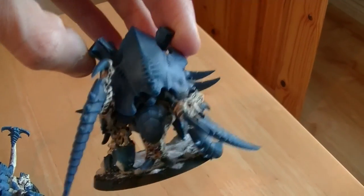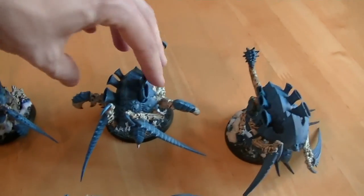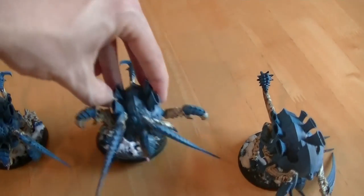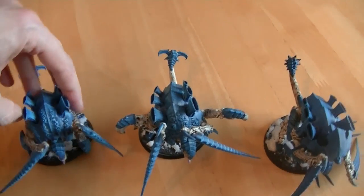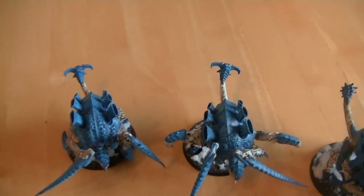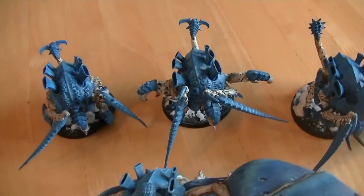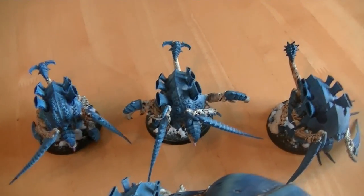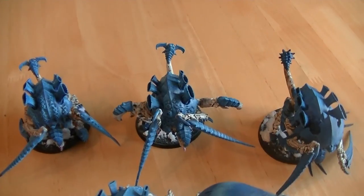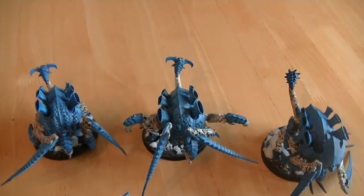Three Carnifexes. I've got them with Crushing Claw and Scything Talons. I think they look better as raw creatures of doom and smashing. But in my list they run two sets of Twin-Linked Devourers with Brain Leech Worms, giving them 36 shots that are Twin-Linked at Strength 6. So it's going to be doing a lot of damage to light vehicles, infantry, and Terminators — just a mass amount of shots, which is devastating.